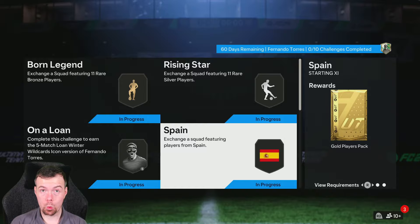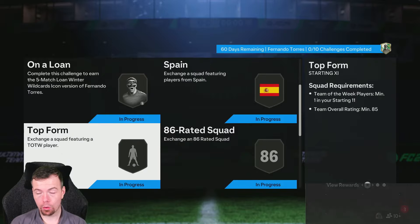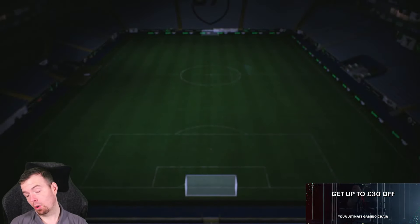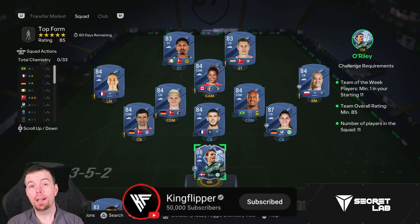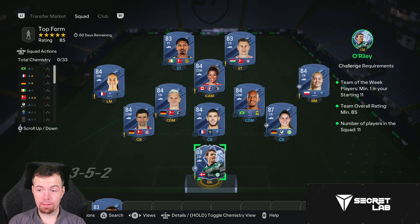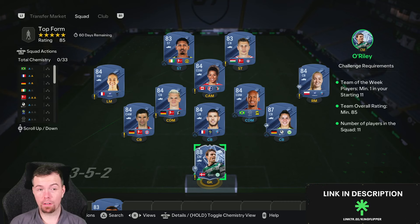You get a gold players pack — a 5k reward valued at a 10k reward. Then we get into a Top Form segment with a Team of the Week requirement. If you're planning on doing this, please do the Team of the Week player pick — you save yourself between 15 and 25k, which is the price difference at the moment between a tradable TOTW player and the 83 player pick. It's crazy.